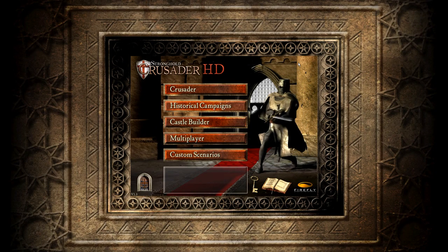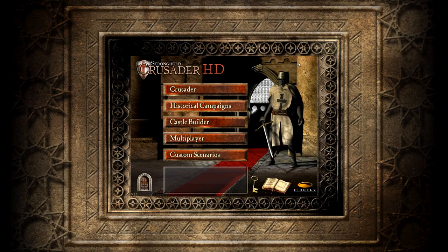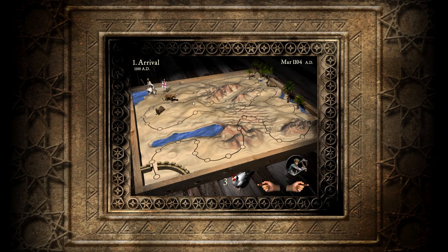Hey guys, welcome back, Ninja Llama here with a new series. This is Stronghold Crusader HD — it's quite an old game, I think it came out in 2002 or something by Firefly. I used to play a lot of this game, and I used to play a lot of Majesty, the fantasy kingdom sim and that kind of stuff too. I've recently bought both of them on the Steam sale.